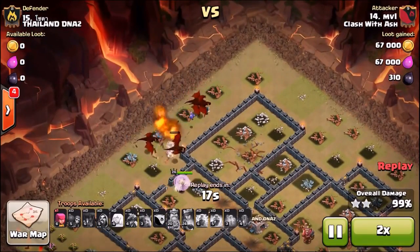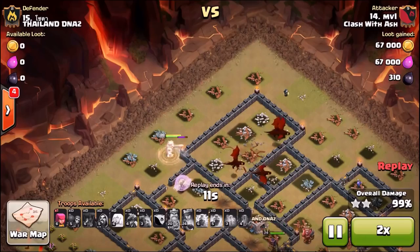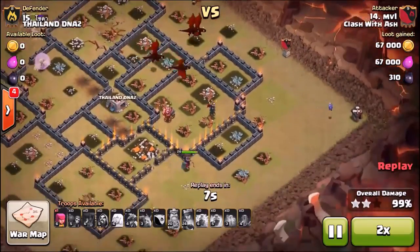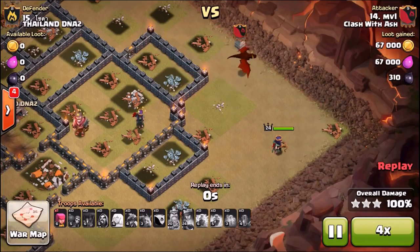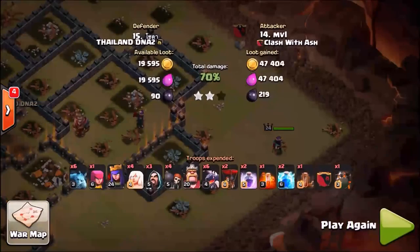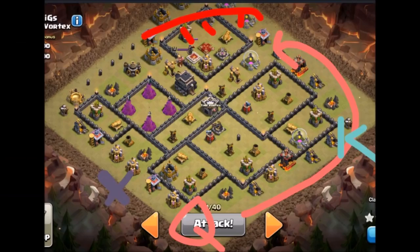That is the goal with the queen walk: take down two air defenses with the queen, take out a third air defense with the lightnings, and the fourth air defense will be distracted by your lava hound. That's the game plan — and you can even do this against trophy bases that don't have a good anti-three-star design.